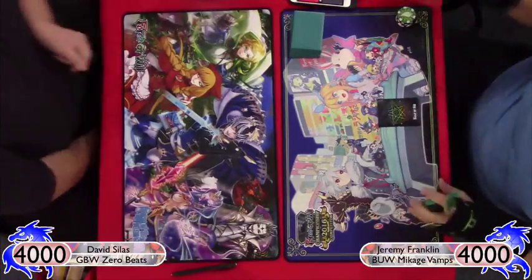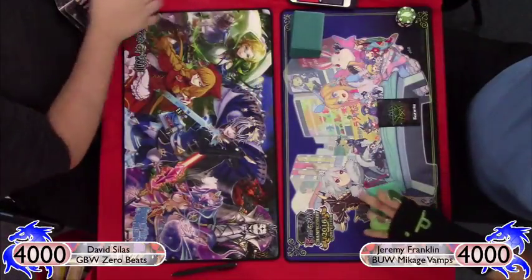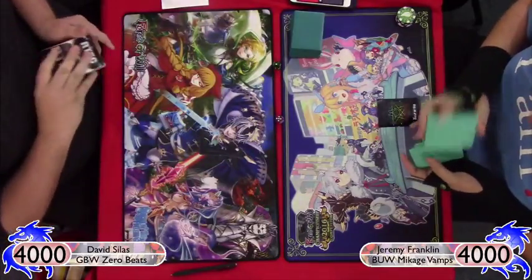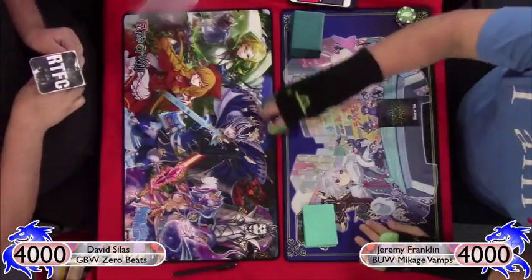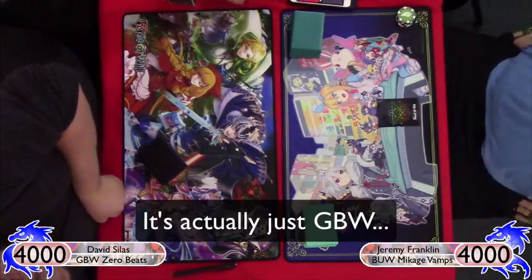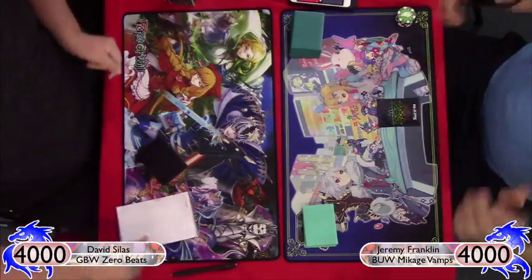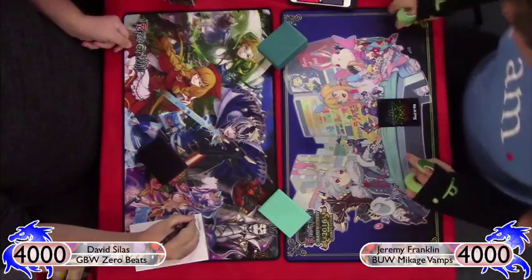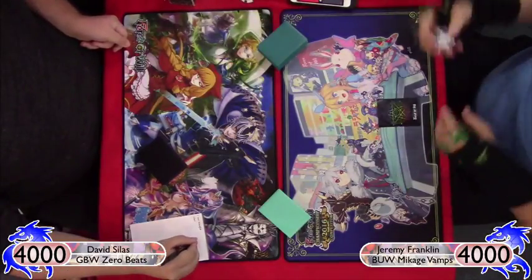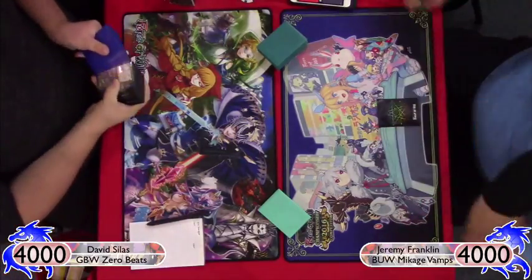Hey there guys, DMO73 here, finally back and in working order for feature match for this week. I'm showing you guys a black-blue-white Mikage vampire list versus my friend David Silas, who is playing a four-color Zero kind of control mid-range deck. It's kind of hard to describe because he can flip really aggressively but can also control the board state. Let's dig right in.